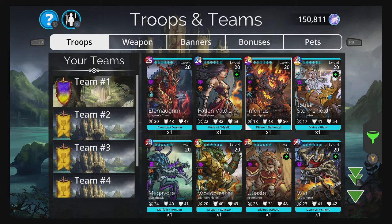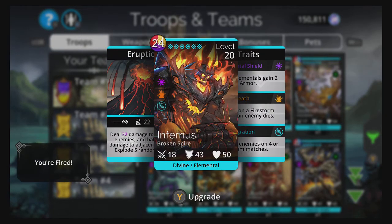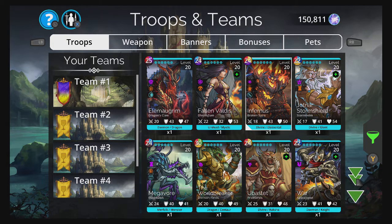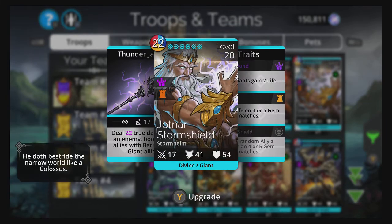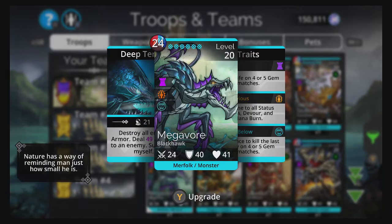My recent string of good RNG includes Fallen Valdez. About a month ago, I was able to get Infurnace during the Broken Spire event week. I decided to open some event chests — I actually spent gems: 150 event chests, so 2025 gems exactly — and Infurnace dropped. Pretty cool. Last week was the Stormheim event week and I had a few event keys. Opening them one by one, Jotnar actually dropped for me. Last month's exclusive mythic was Megavore.